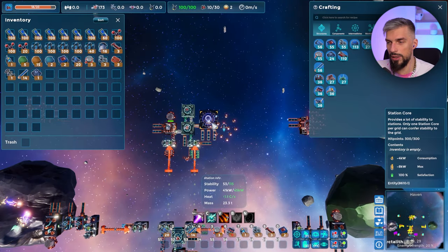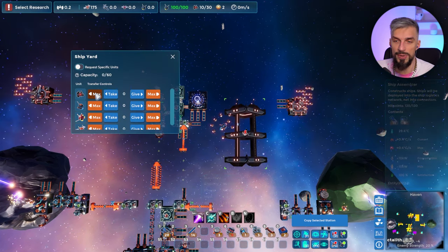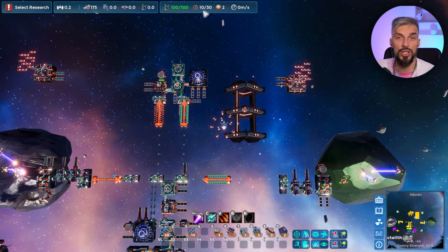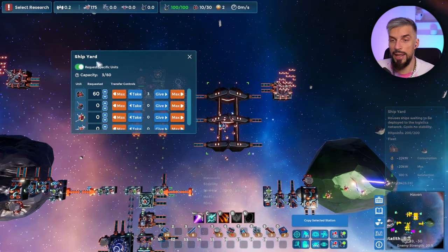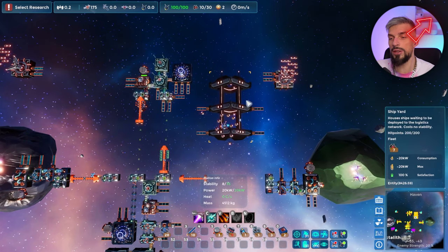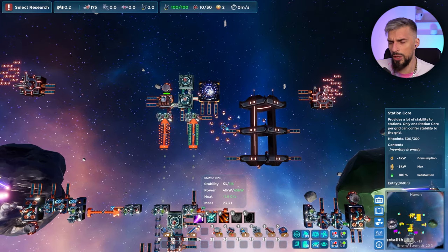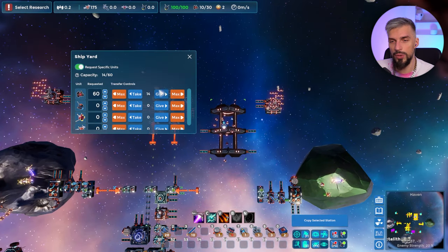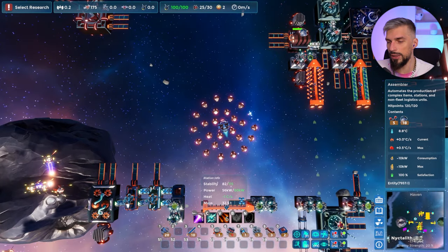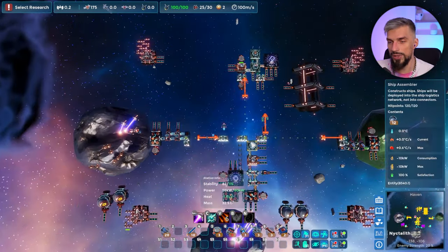Once you get your basic production going and drones being produced, you'll want at least one or a couple of shipyards. These are really useful because they store your ships — you can select specific units and store like 60 units, then come replenish your reserves by clicking the station. A shipyard can be fully operational with just four solar panels, so you don't need to connect it to anything. Just place it somewhere, add solar panels, and it's good. When you're tired of drones clogging the screen, press F3 and they'll hide unless there are enemies.